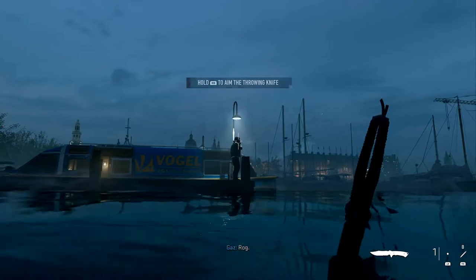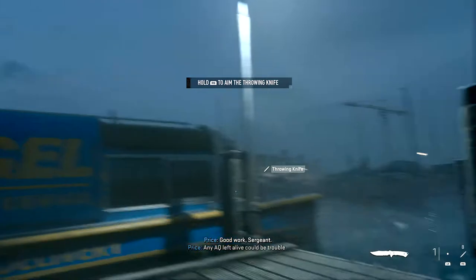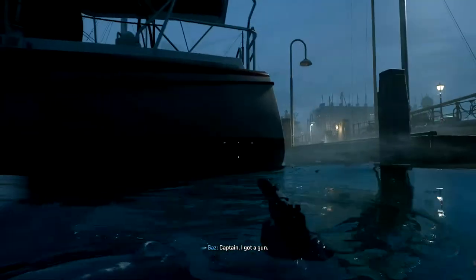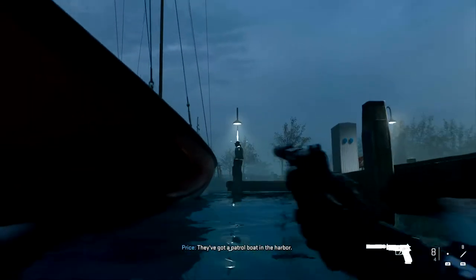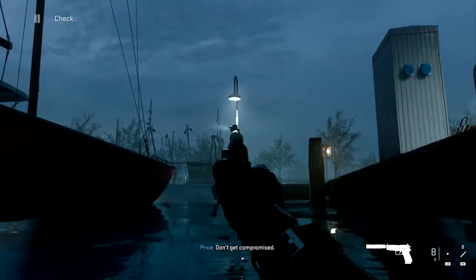First, I'm gonna kill this guy on the pier here and grab his gun when it drops. I found it easier to get these guys on the right side of the pier. We're gonna swim behind this boat first so we don't get seen by the boat.